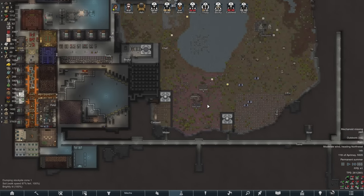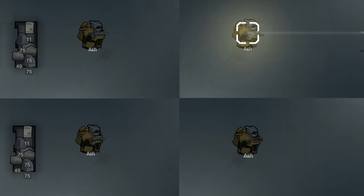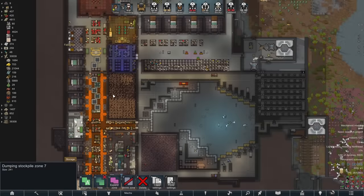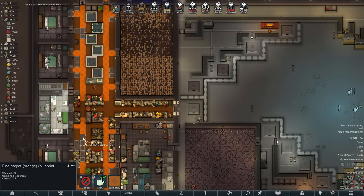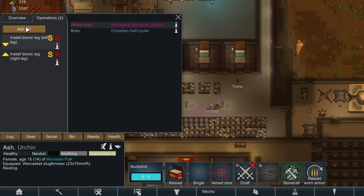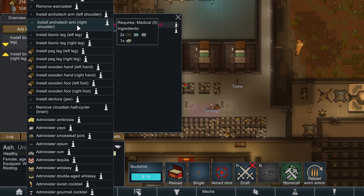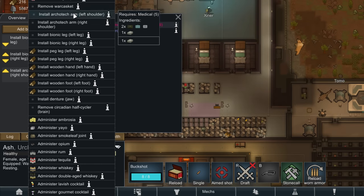So I'd sample a number of different war casket guns over the next little while, eventually settling on the folding gun, which I find to be a good balance for a solo war casket operator - it's got enough punch to put down big mechs and enough bullets to handle swarms. I also pretty heavily augmented Ash: firstly with a circadian half-cycler, because sleepy super soldiers aren't really an option; I also replaced her legs, lungs, eyes and arms.